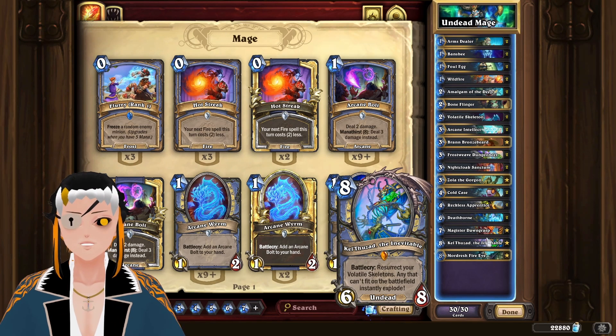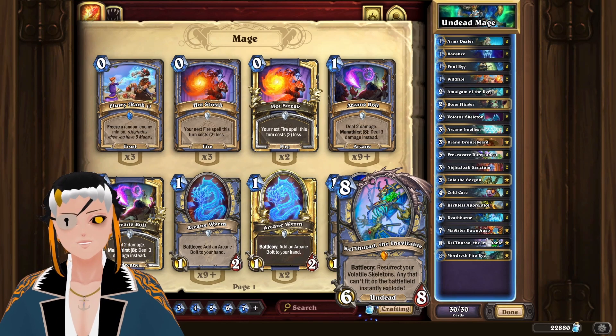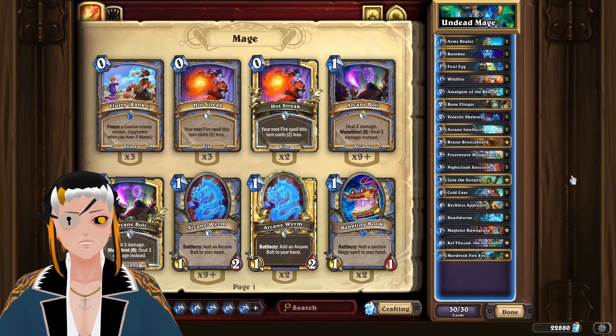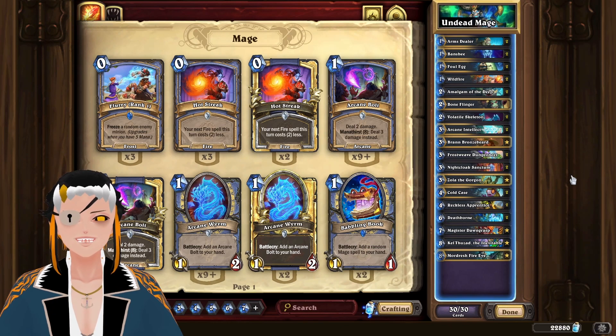Skeleton Mage has a bunch of undeads — who would have thought, right? Turns out this deck was incredibly, incredibly consistent. Across the 20 games I played with the deck, it had a 55% win rate, which was much higher than I had originally expected.